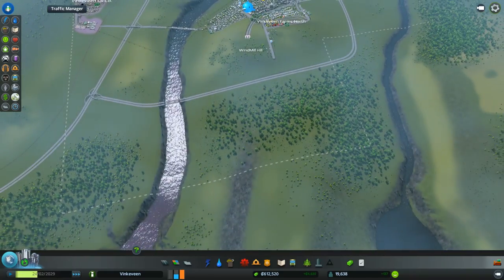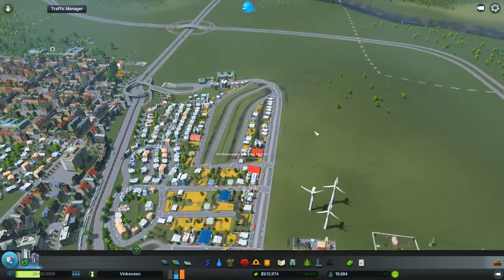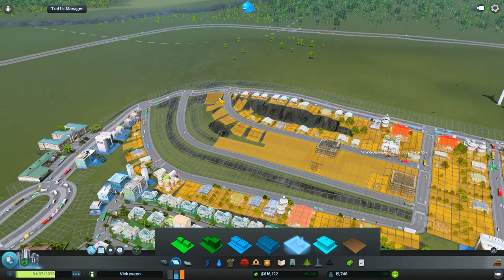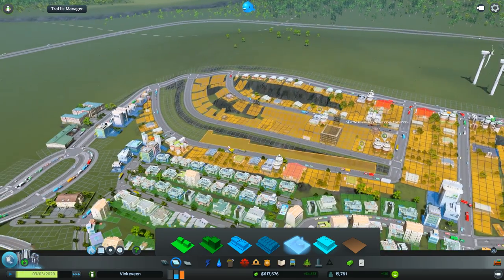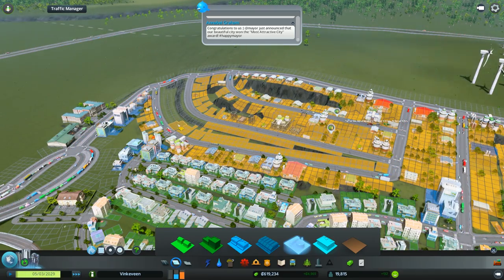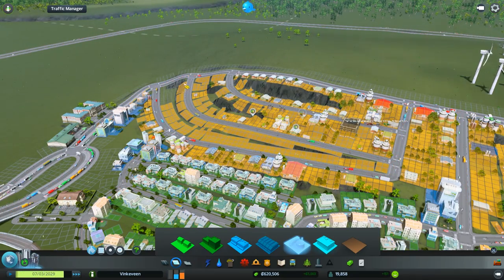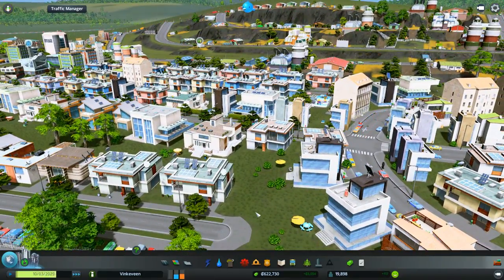Of course I need to build more industrial zones because people probably have no place to work. What can we do? We can do more farms - we can expand these farms here because I totally forgot about this. These people can farm. Not all the farmers will be able to live right next to the farmland because there's not enough houses over here. I haven't decided if I want to make these houses high density or not - I think it's fine to just have estates, just houses.